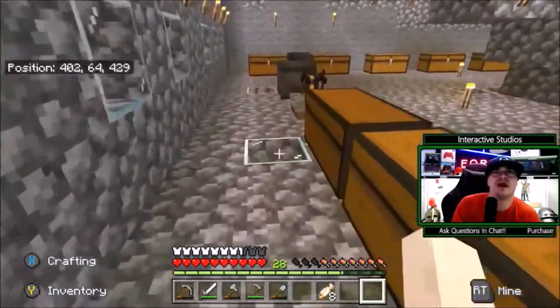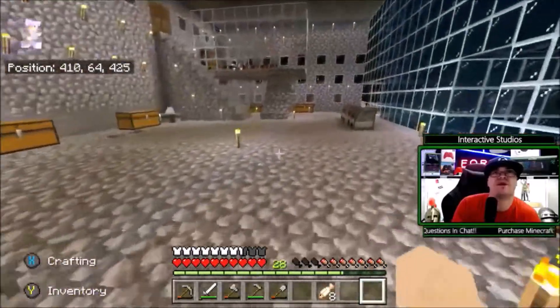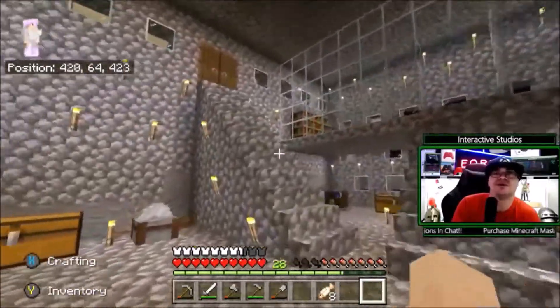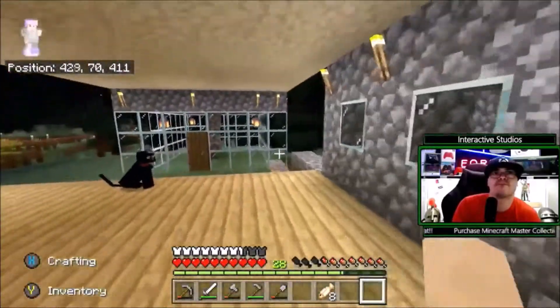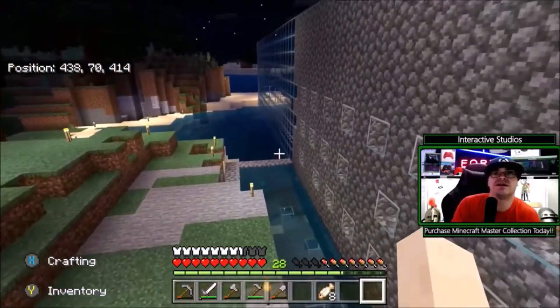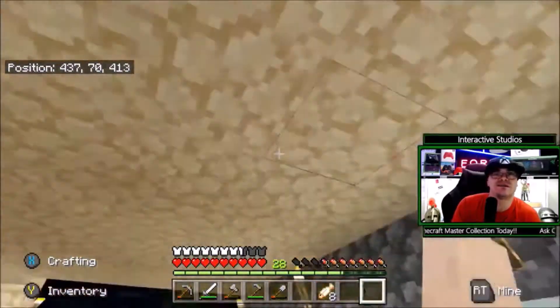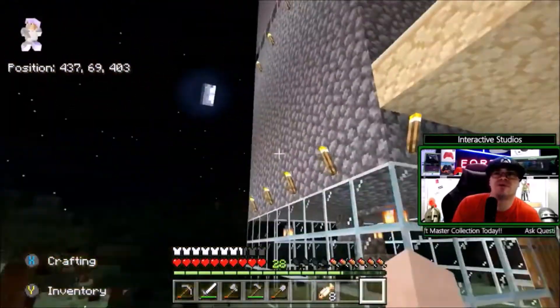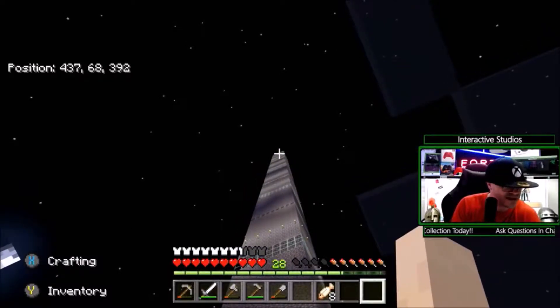I've actually done a really great job. There's also water underneath the house as well, which is really cool. So we'll go up here and you can see the water — we've got a drowner stuck in there, which is pretty funny. And then there's our tower over here. We've got a full tower that goes all the way to the top.